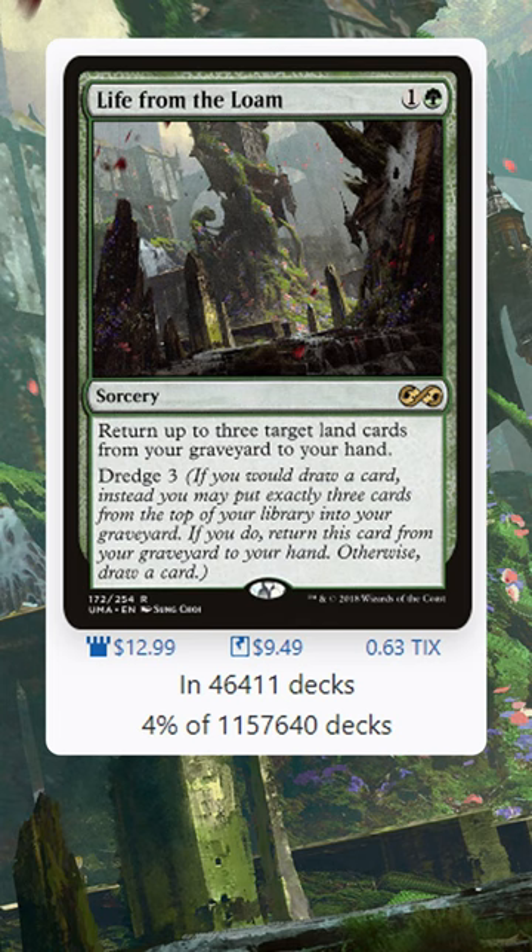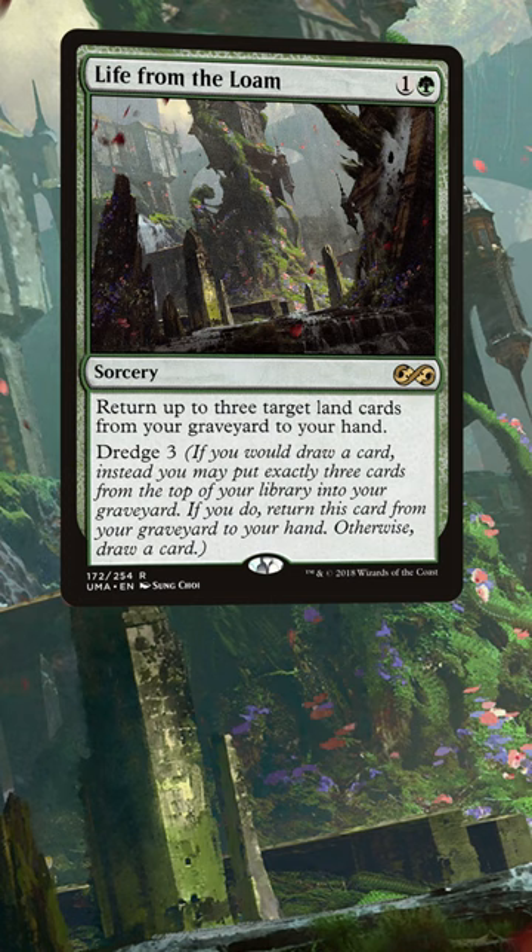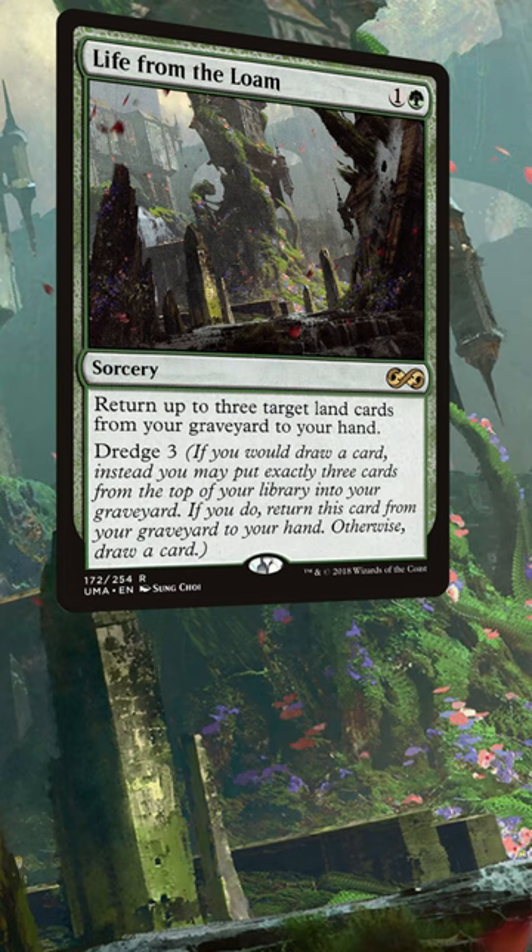For just one and a green you can return up to 3 land cards from your graveyard to your hand. It also has Dredge 3, so you can replace your draw with milling 3 cards and returning Loam to your hand. This card basically reads as 2 mana, draw 3.